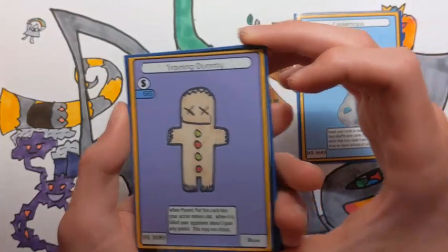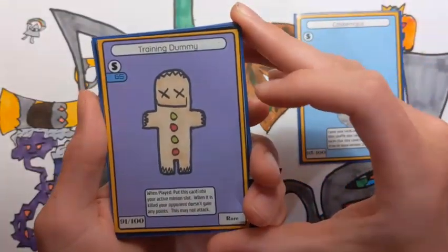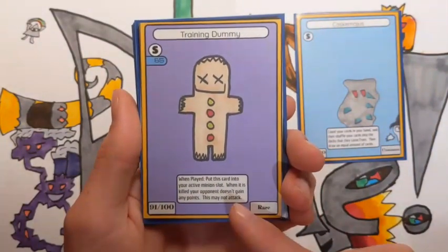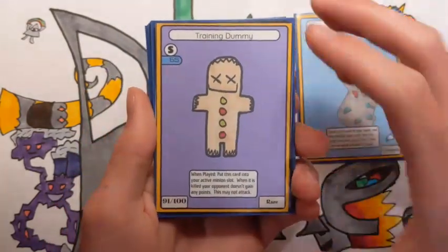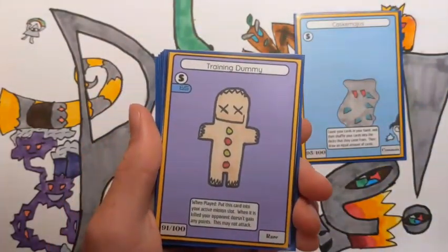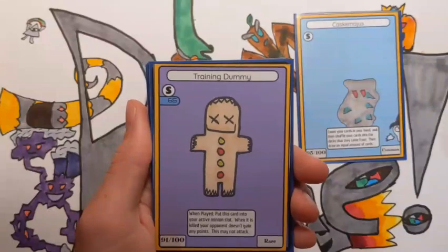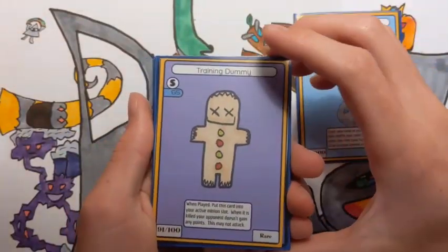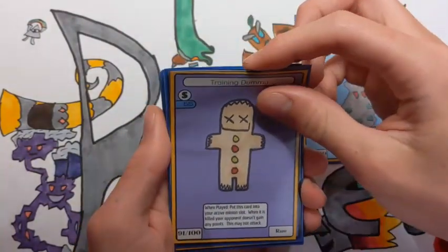Next we have Training Dummy, a really interesting card. I play Pokemon and this is kind of based off of a card in that TCG. It says: when played, put this card in your active minion slot; when it's killed, your opponent does not gain any points; this may not attack. Basically it just has 65 HP, it just sits there and lets you set up your cards. I definitely think it could be really good in a Warp Hole deck — with the Warp Hole Warrior card that shuffles into your deck whenever it attacks, you can put Training Dummy up front to set up and get ready for your crazy Warp Hole combos. I think it's a really fun card. Make sure to tell me in the comments which cards you think are cool.